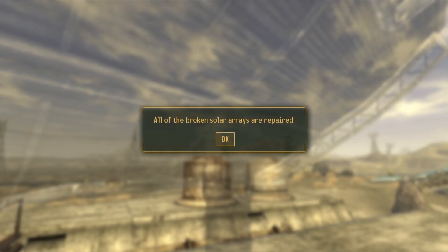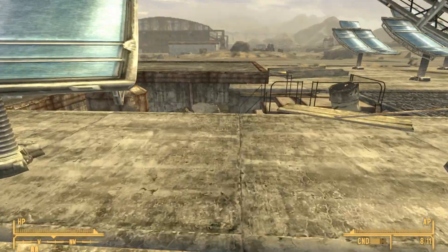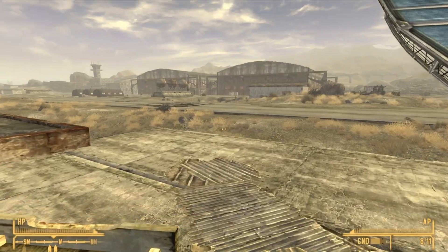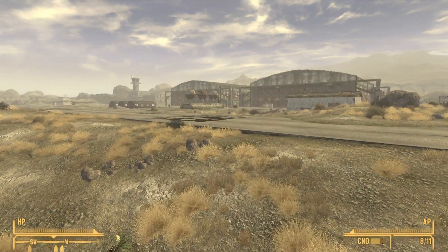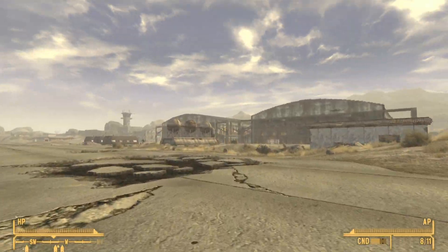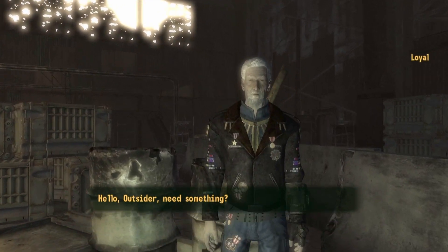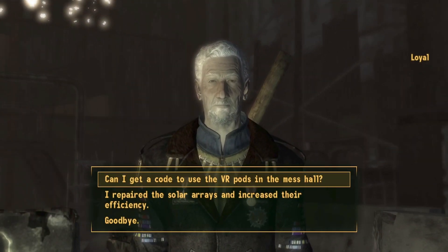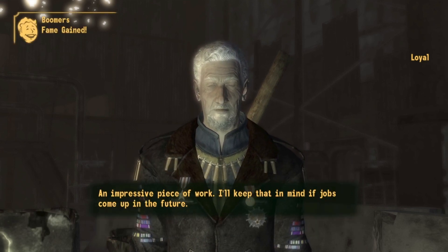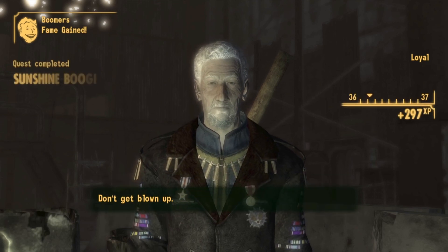With that, you will have repaired all the broken solar array panels. Now go back to Loyal inside the same hangar building and speak to him. Instruct him that you have repaired the solar arrays, then say goodbye.